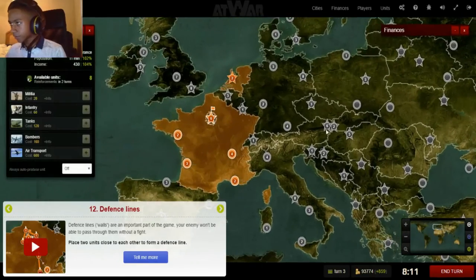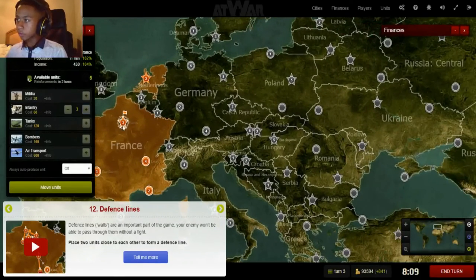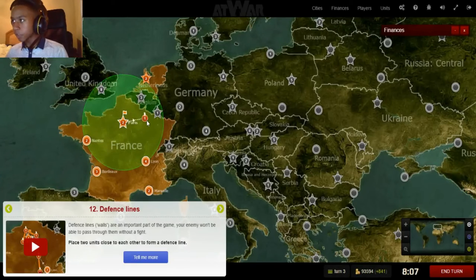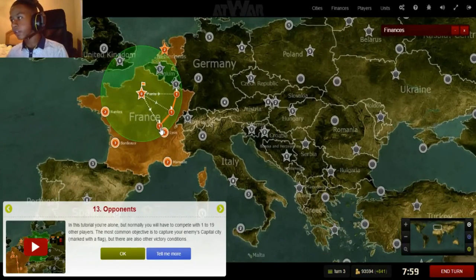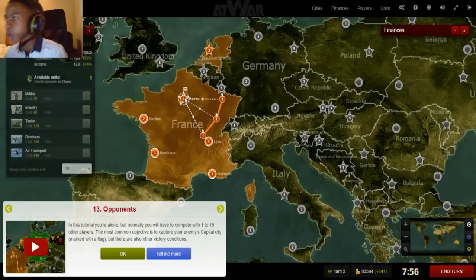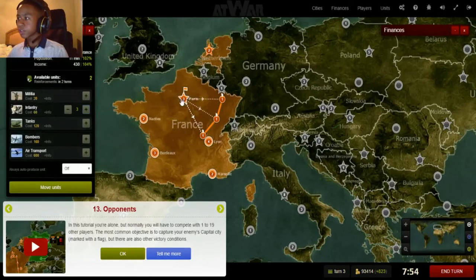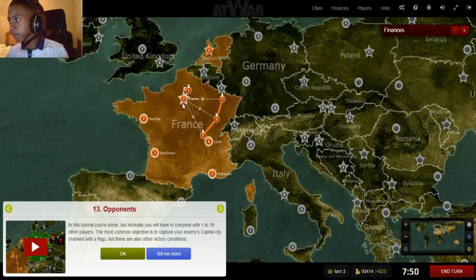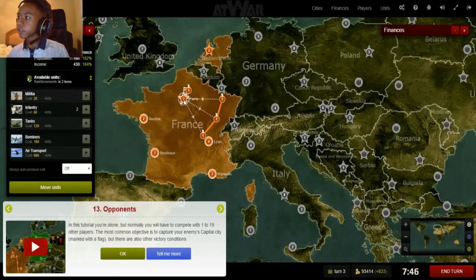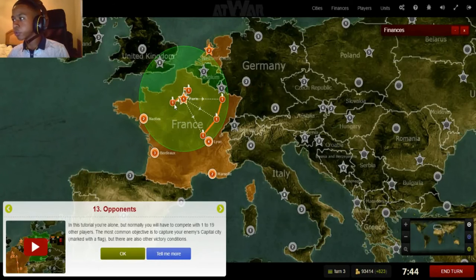So we have defense lines. When you're first starting out, the only defense line you may understand is this basic defense line. These basic defense lines are very useful for blocking out enemies in scenarios. You can also double-click a city to open your units in that city.